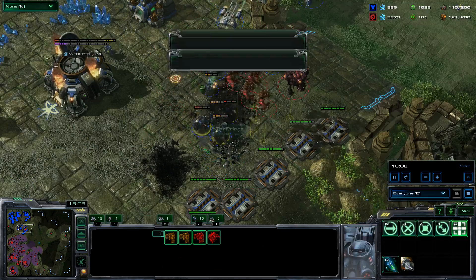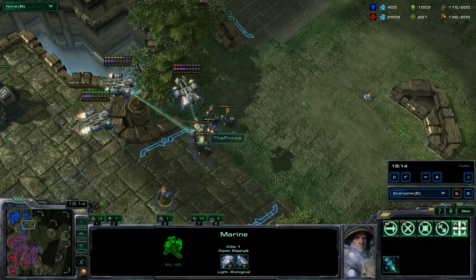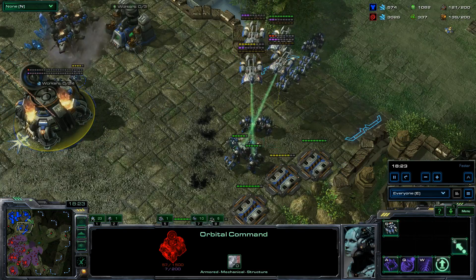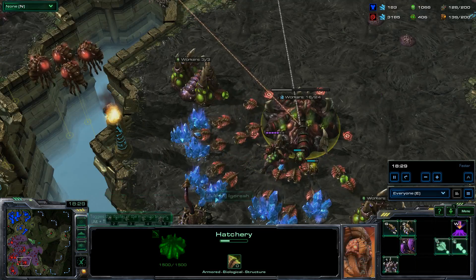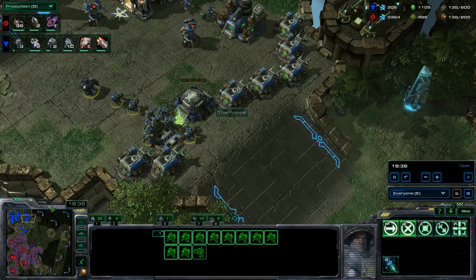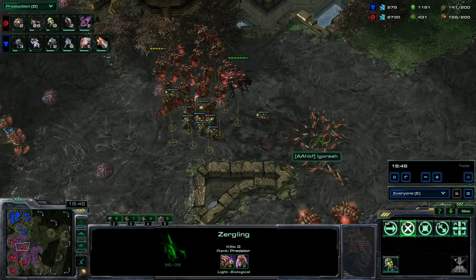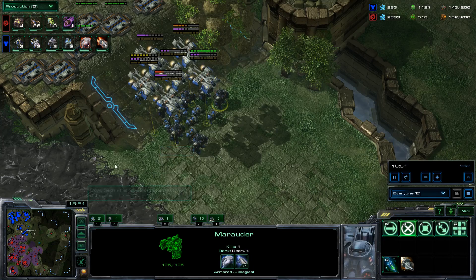This is such a close battle. He could have kept attacking — I only had one marine here and he could have killed everything, could have sniped this orbital command. But this is so close. I still have my orbital over there. He's got 11 workers at the third base, still some workers at the fourth. But I'm still producing units. He's also got a few more infestors on the way. Yeah, those mutalisks — he's getting attack upgrades for them but he's still only on 2-2.